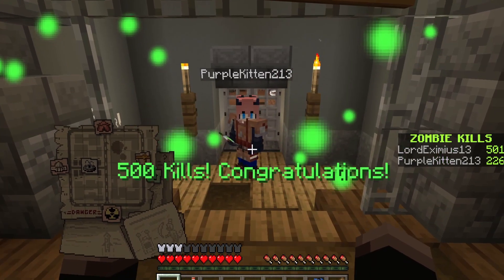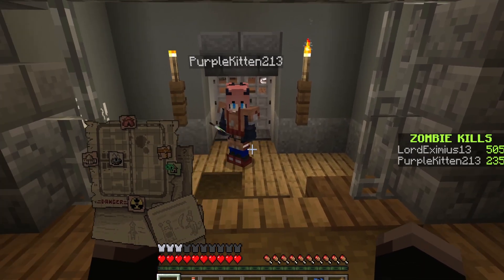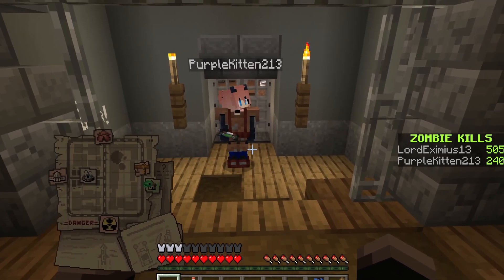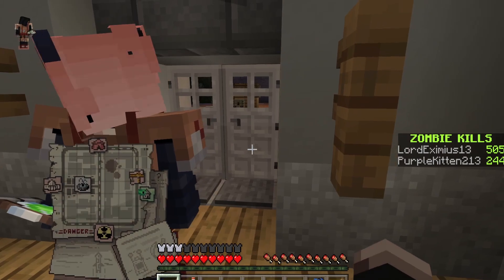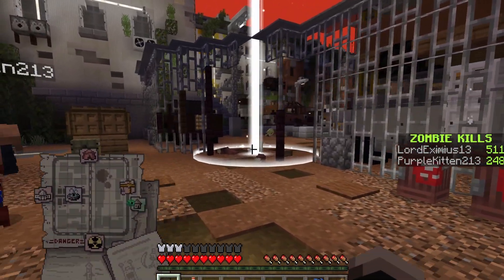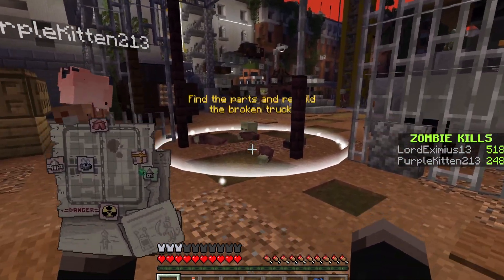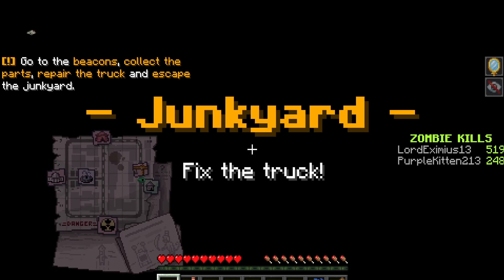The first step is to go out here and repair this truck so we can break out through the gate. Apparently I have 500 kills already — I have no idea why it does that. That's pretty silly. Our kills are going up and we haven't killed a single one — we're just that cool.